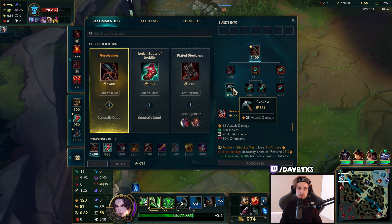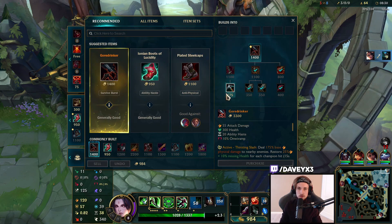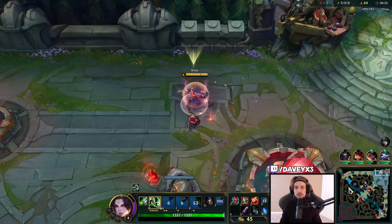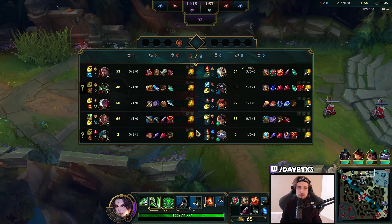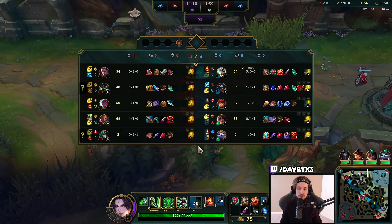We could also go for Lucidity Boots - we're going to go for them, it's literally easy mode against Darius. If you stack Warhammer, Lucidity Boots, and Kindle Gem, you have so much ability haste you can literally extend your Q and get it back instantly.